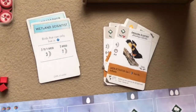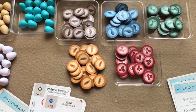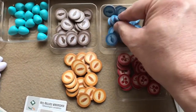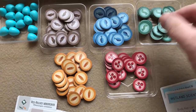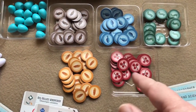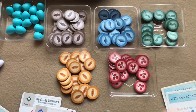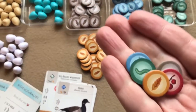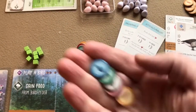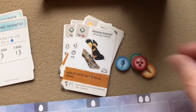Each player also takes one of each food token: rodent, seed, fruit, fish, and invertebrate. So each player gets one of each.